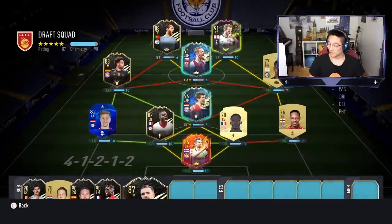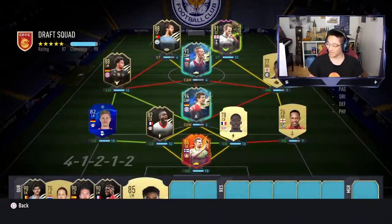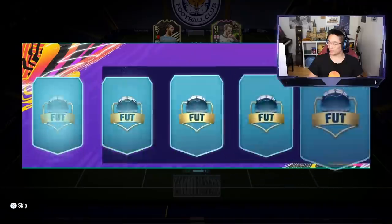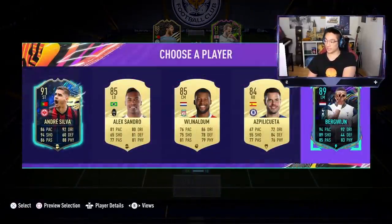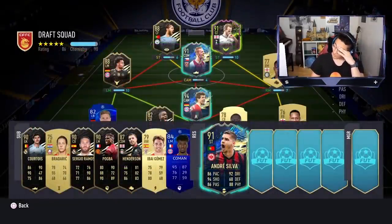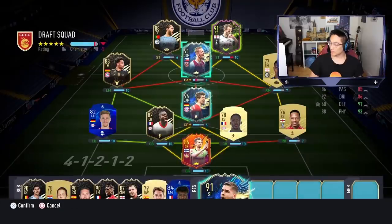We could wait for a Team of the Season Son, but that might be too greedy. Also, this is a Euros special so we can't pick non-European players from the middle three options. It's got to be Rashford or Henderson. Going greedy, I take Henderson and hope for a better Rashford card later. Then André Silva appears — a nice upgrade. He goes in, with Bernardo Silva shifting to right striker.